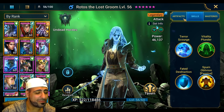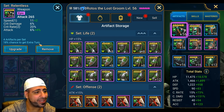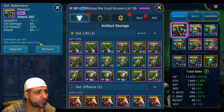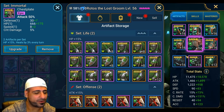Let's look at the way I built him. I went with one set of Relentless - you need four pieces to make one set and you get an 18% chance for an extra turn. He already has that built into his basic attack at 30%, but his basic attack doesn't deal as much damage as his A2 and A3. I also used an Immortal set because I want more HP - every turn he takes he heals 3% of his HP, and since he takes a lot of turns, he covers health fast.